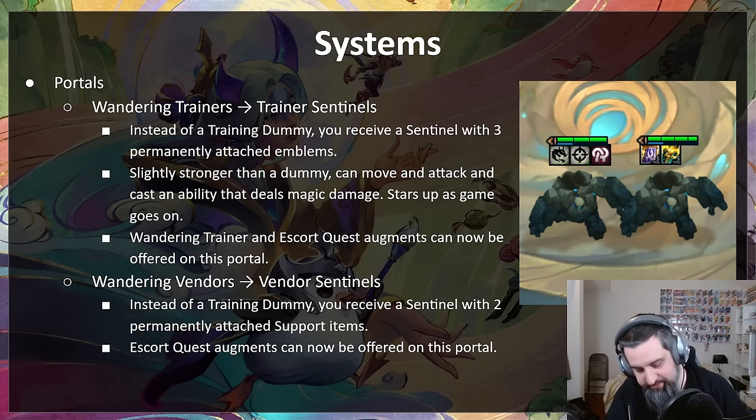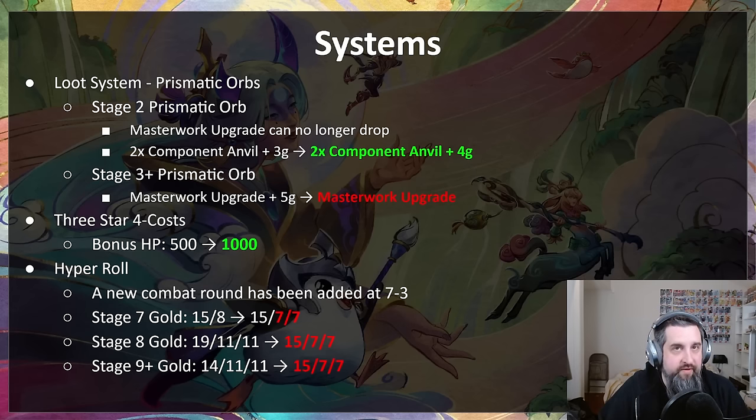In the loot system, prismatic orbs have landed pretty well so far — just trying to get the balance right. In stage two, the masterwork upgrade was a little too good, so it can no longer drop from a stage two prismatic orb. The stage three prismatic orb used to drop with five gold; now it just drops by itself. And the stage two prismatic orb that drops two component anvils plus three gold gets one more gold.